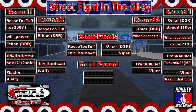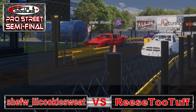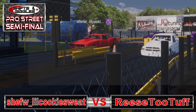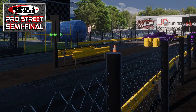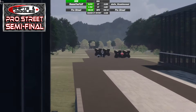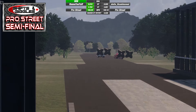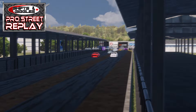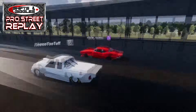Here are the semi-final pairings: Reece taking on Lil Cookie Sweat, and Omar will race me. The first semi-final matchup is already at the line — the nitrous Camaro of Lil Cookie Sweat versus the nitrous pickup of Reece Too Tough. Reece gets the better light and holds on to take the win, running a 3.784 at 194 to move on to the finals. By this point in eliminations you expect some good side-by-side racing, and this match lived up to that. Good race.